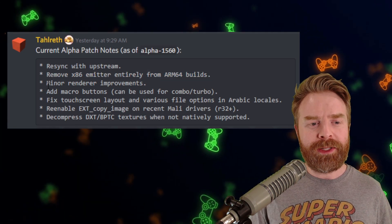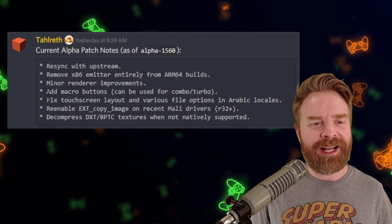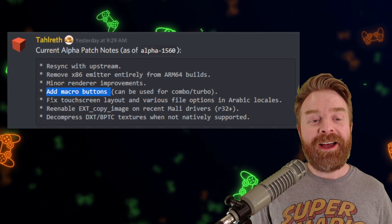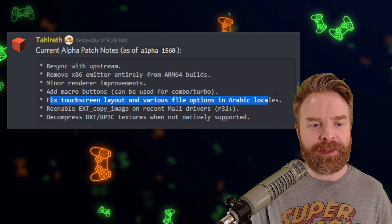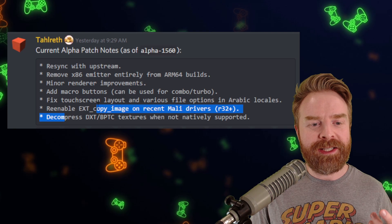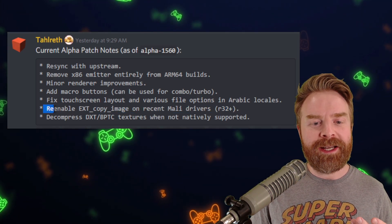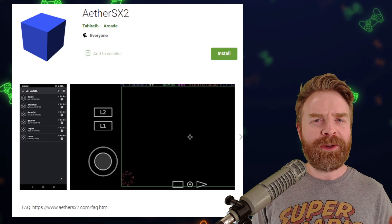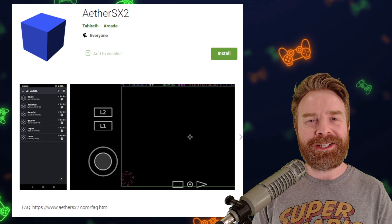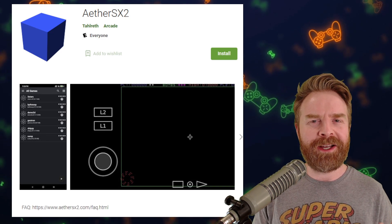Third on the list, a lot of people will like the minor renderer improvements, and if you're a fan of macro buttons, Talrath has added those in. He's also fixed touchscreen layout and various file options and Arabic locales, re-enabled EXT copy image on recent Mali drivers, and decompressed DXT-BPTC textures when not natively supported. Seeing AetherSX2 continually improve at a very fast pace is extremely awesome.